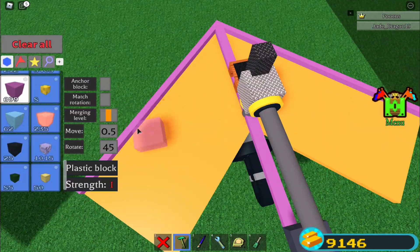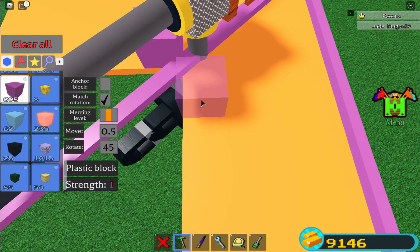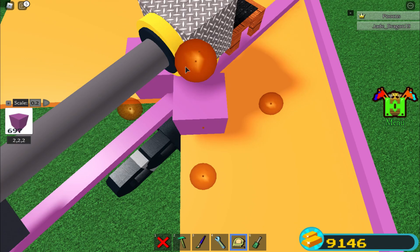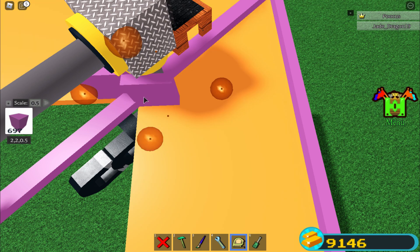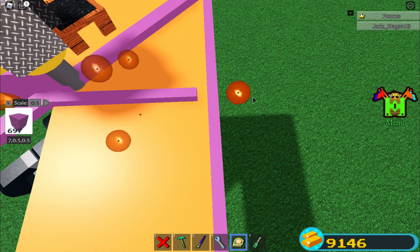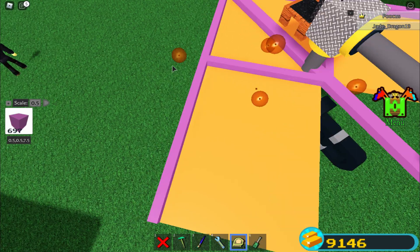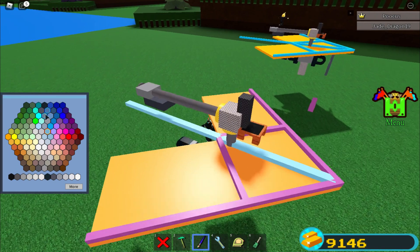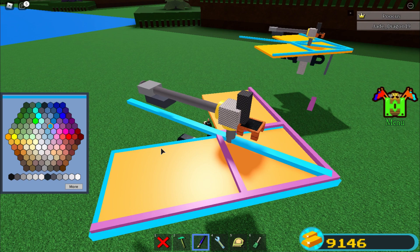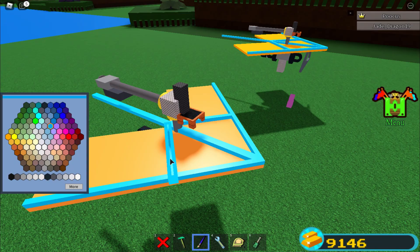Now I'm gonna make the lining parts. Put move on 0.5 with match rotation on, place two blocks over here and another block right here. Put scale on 0.5 and scale it in, then scale it down and connect it right here. Do the same - scale it all the way in, scale it all the way down, and connect it to the pole. Now we've got our lining. I'm gonna paint it blue - it looks really cool because it's orange and blue, like how a real glider would be.